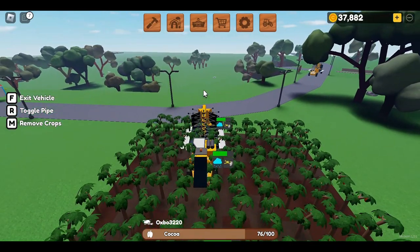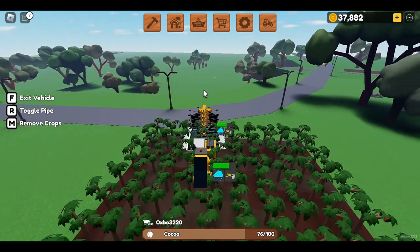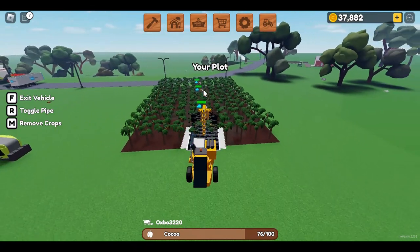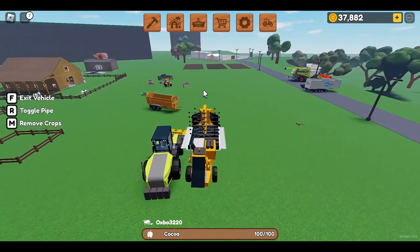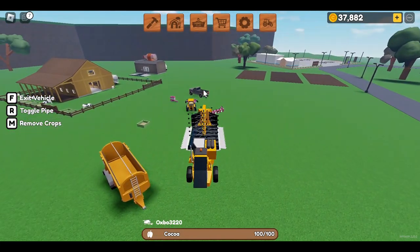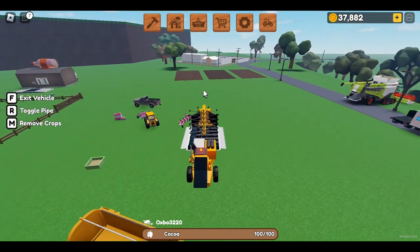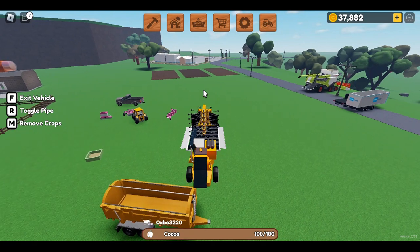The coca harvesting machine has a capacity of around 100, as you can see at the bottom, so you can hold lots of coca. Once you're done harvesting, you toggle the pipe and put it into the crop trailer.